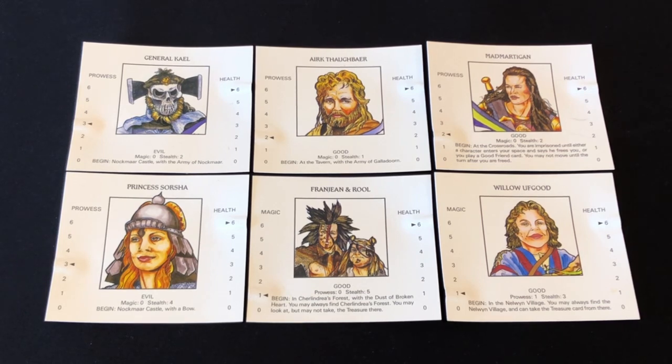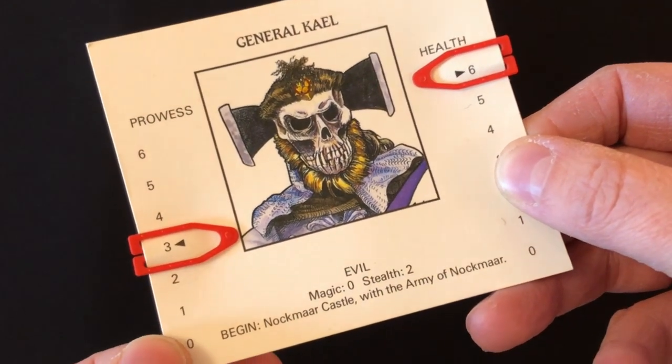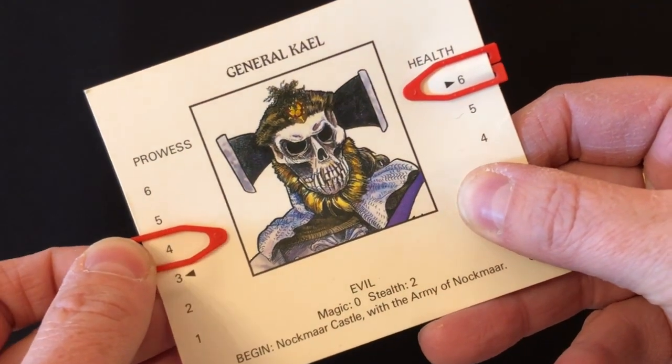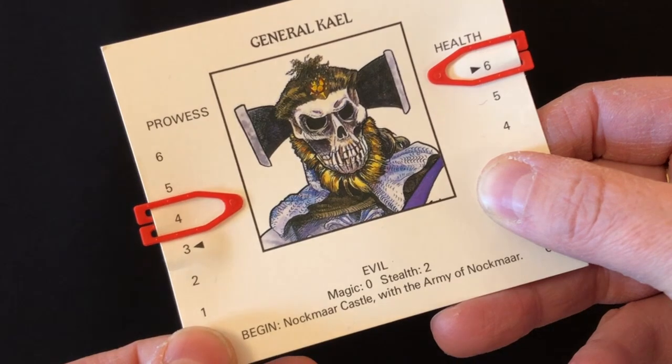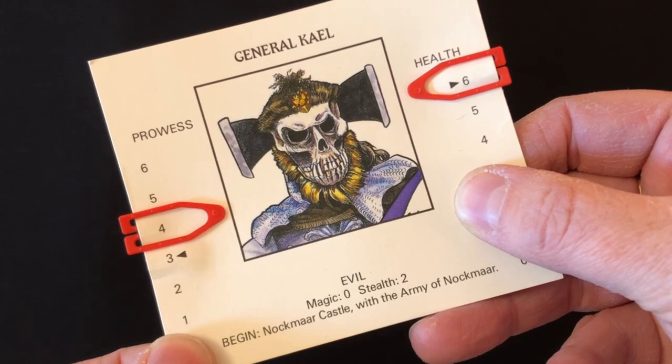It's worth mentioning because that might not sit right with some players. The character cards have some fixed stats under a picture, some setup instructions for the beginning of the game, and stat bars on the left and right. Some characters have a prowess stat bar on the left because they enjoy hitting things with swords, while others have a magic stat bar because they enjoy hitting things with spells. You have clips on the sides of the cards that you move up or down to track the current stat value. Magical characters can continue to improve their magic stat throughout the game — it goes up every time they fail to cast a spell, as they learn from their mistakes — while their prowess is fixed. The reverse is true for warriors, who increase in prowess every time they defeat an enemy.